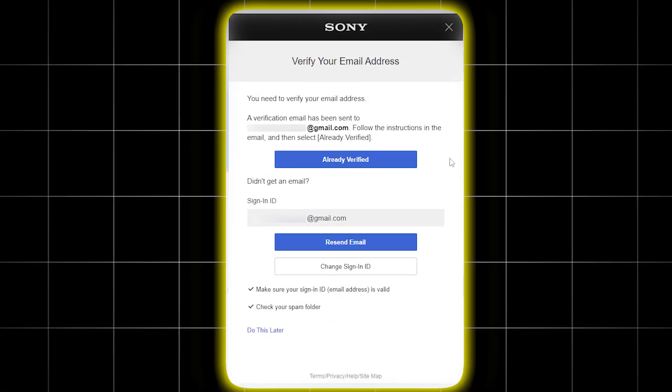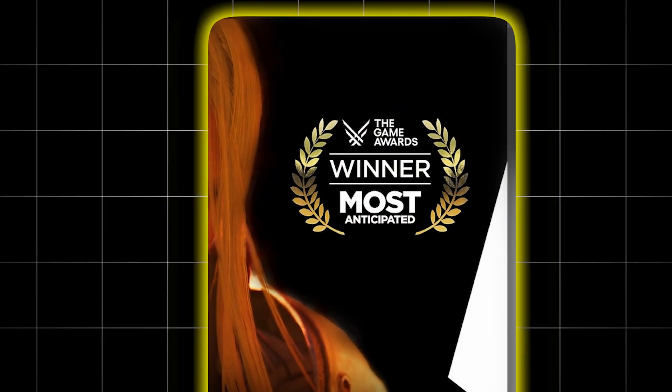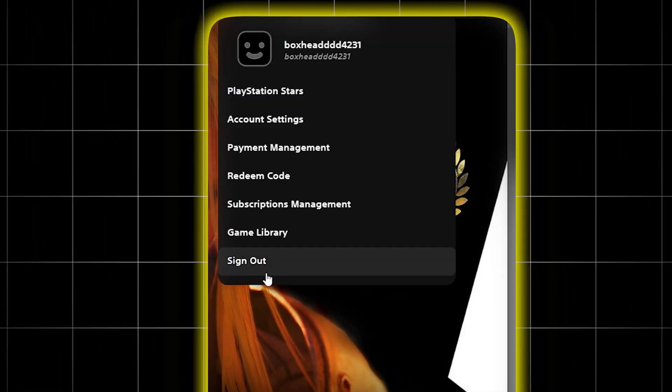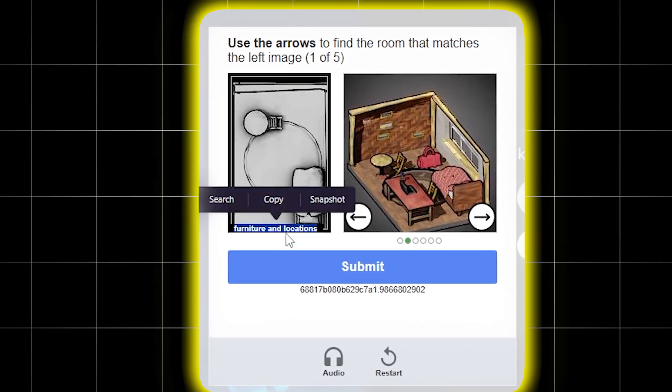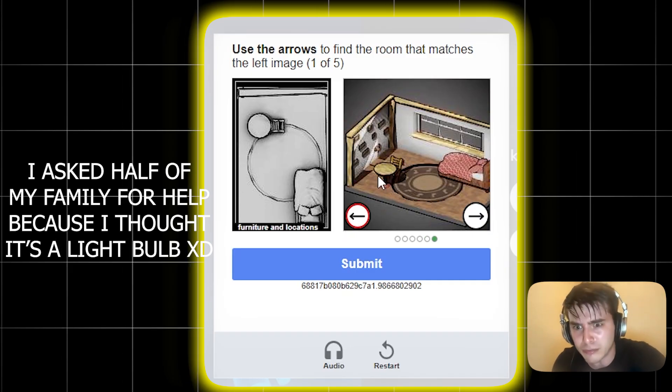Then click Already Verified. You should now be redirected to the official Sony site and be logged in. Keep in mind to never log out, because you will have to solve some very difficult captcha puzzles to get back in.